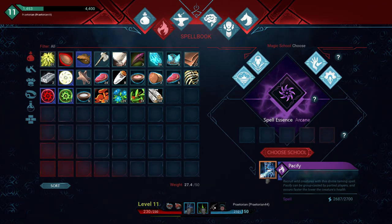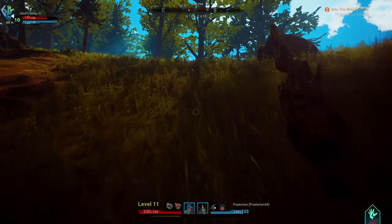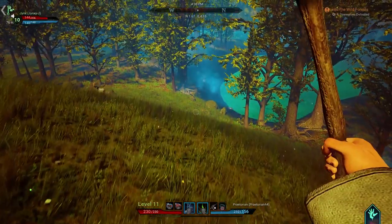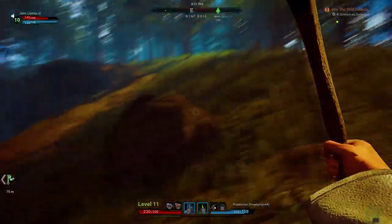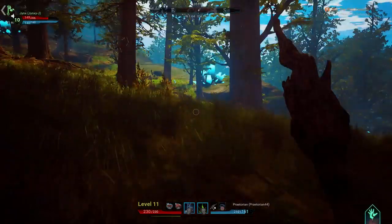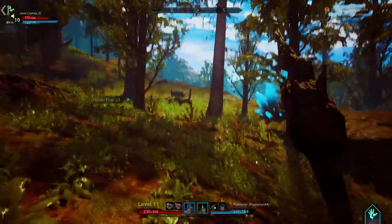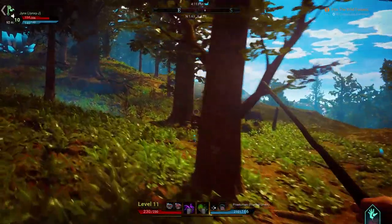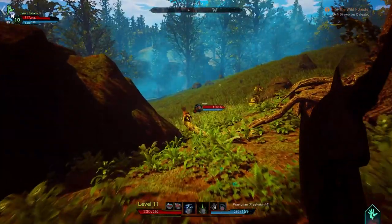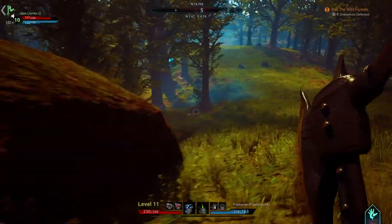Is that a pony? A god damn pony! I'm gonna try and tame him, although taming has been completely ineffective so far. Let me show you guys the ability — it says pacify: recruit wild creatures with this divine taming spell. It can be group-casted and occurs faster at lower creature health. So you might need to beat them up a little bit first — it's like Pokémon, or like ARK. In ARK you use torpor to put them to sleep. He ran off. Let's smack him around a little bit, but don't kill him okay, Jinx.